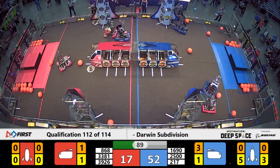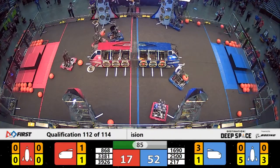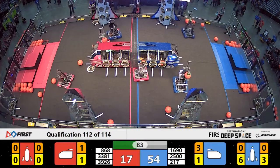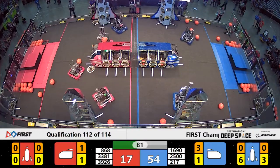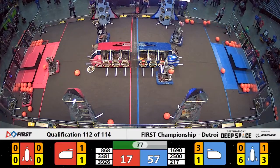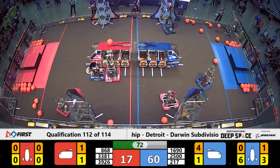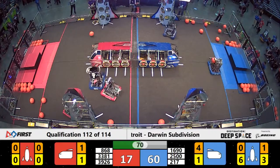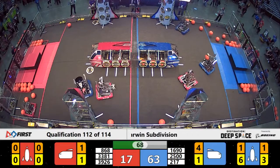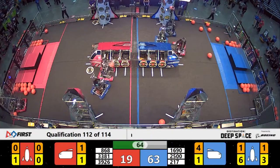T-minus 90 seconds to lift off. Blue Alliance with a sizable lead, 52-17. Through all of this, Thunder Chickens quietly working away on their own side of the field with little opposition as they begin to load up a Blue Alliance rocket. Six hatch panels in place already. Thunder Chickens raising up their arm to put cargo up top — five more cargo pods, all that's needed, and over a minute for Thunder Chickens to make it happen.